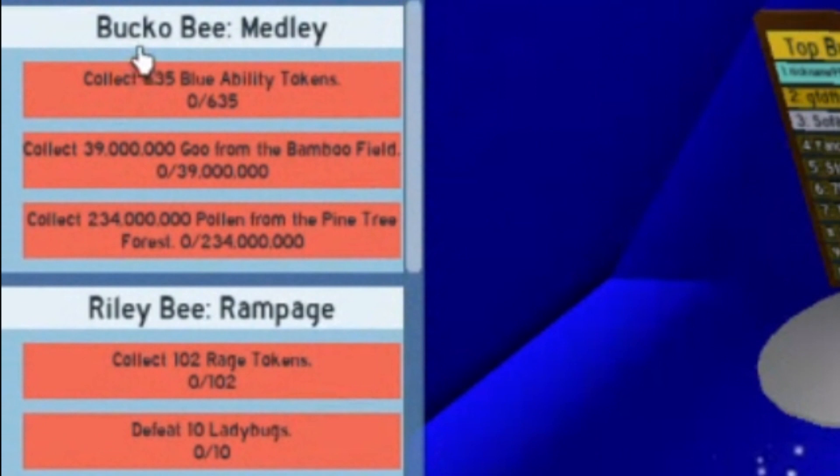Let's take a look at what we got. So we got Bucko B's Medley. For this one, we need to collect 635 blue ability tokens, collect 39 million goo from the bamboo field, and collect 234 million pollen from the pine tree forest.